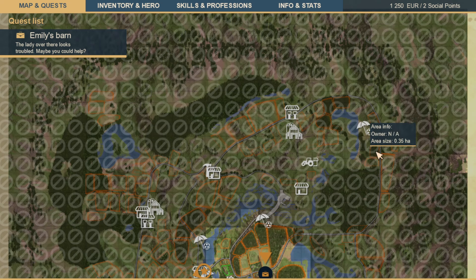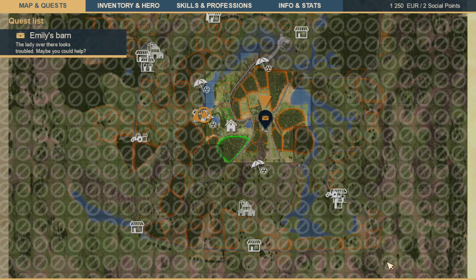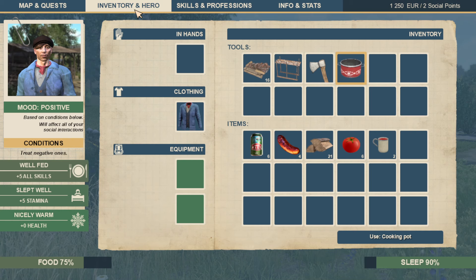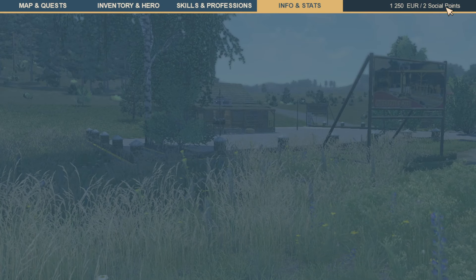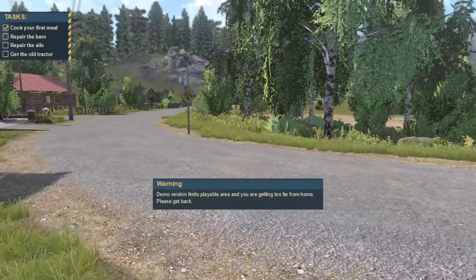We got inventory and heroes — this is the hero of the game, us. Based on conditions below, it will affect your social interactions, so keep that in mind. We've got our inventory, skills and professions which isn't available yet, and info and stats which isn't here yet. We've got our money: 1,250 euros, two social points you can use. And then we have our quest list here — Emily's barn, which we've already done in the previous video.